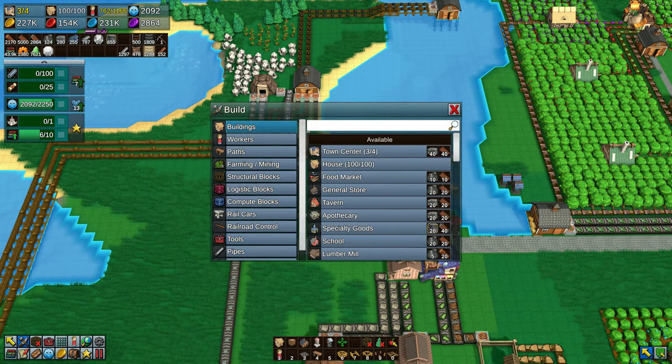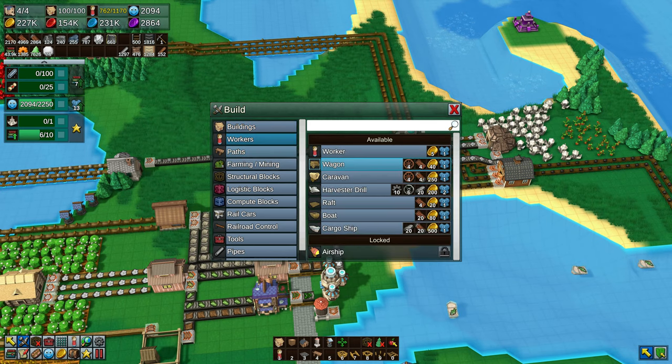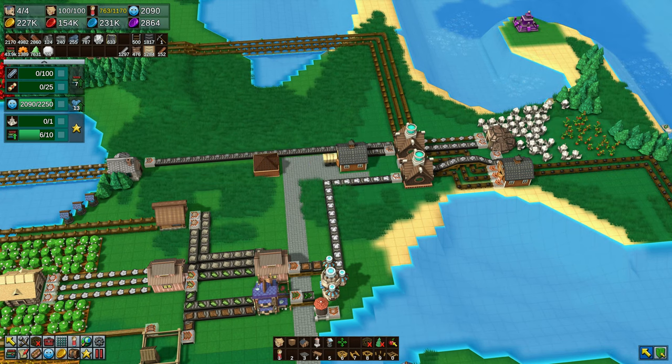We can use belts, and eventually we can start using trains, and there are many other things. Here you can see there's actually the ability to just shut down another town centre and take items straight into that — that way it'll still go into our inventory but it doesn't have to travel halfway across the map.